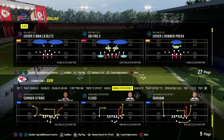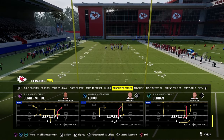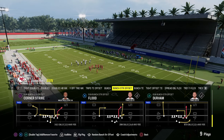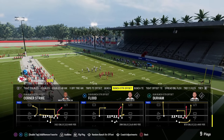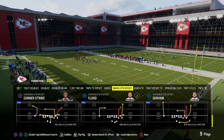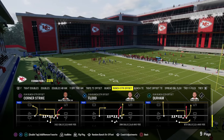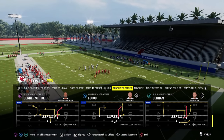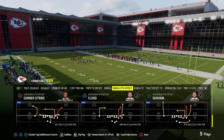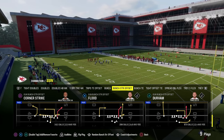The play Flood from the Bunch Strong Offset formation in the New York Jets offensive playbook is one of the most versatile passing concepts in all of Madden 24. If you want to get my entire Jets offensive ebook or any of my Madden or NCAA ebooks, they're available by joining my school community — link in the description. I want to deep dive into this play Flood, as this formation was new to Madden 24, so it's probably going to be in Madden 25 and maybe in NCAA or College Football 25 as well. I want to explain why this is so effective.